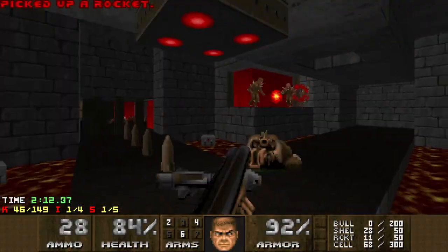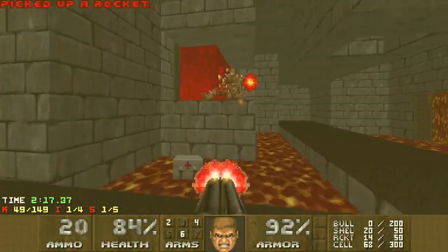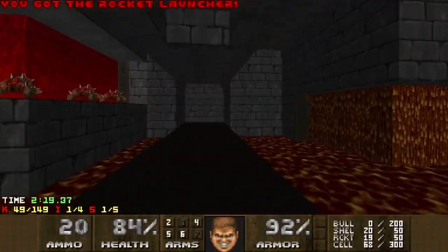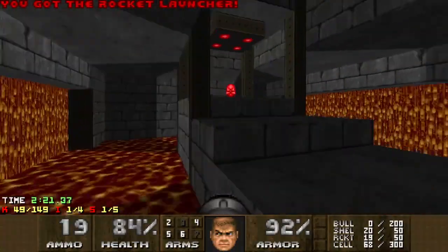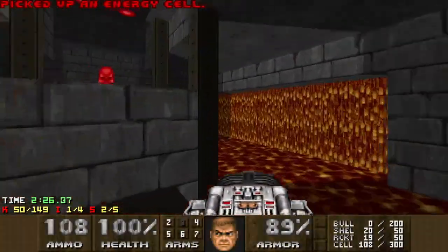This fight is pretty easy. You can just hang back and Plasma down the Hell Knights. Get a rocket launcher. Around here we get a secret BFG and a secret Archvile.